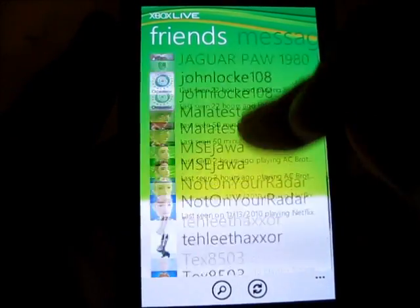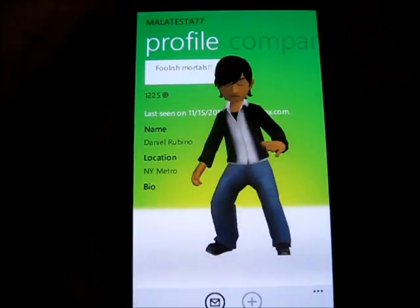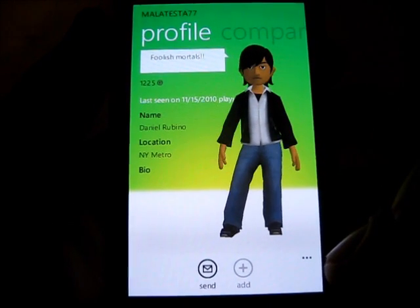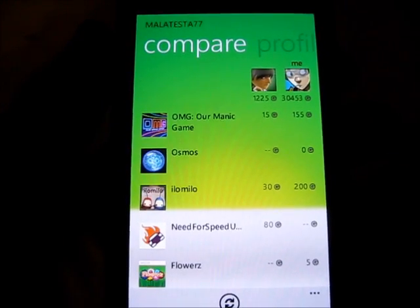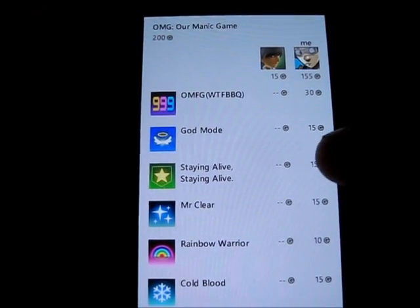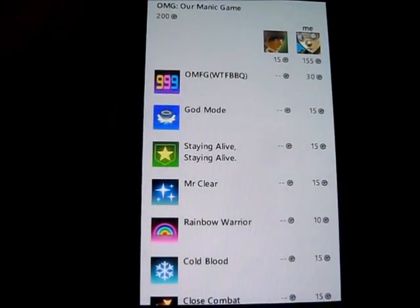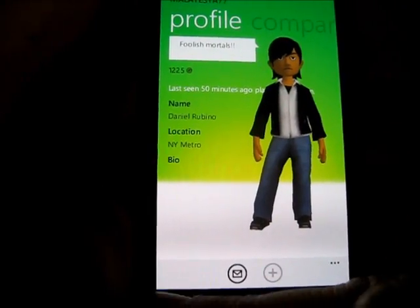I'll show you a pretty cool thing. I'll actually load Dan's profile. You can see his profile, you can see what he's been up to. You can send him a message. And you can scroll over — this is the cool part. You can compare your achievements depending on which games you've been playing. Dan's been playing a little bit of OMG; I've been playing it a lot more. Osmos I just got the other day because it was a deal. I've gotten a couple more achievements than Dan in OMG, but he's got a lot more than me in Need for Speed. It's just a way of seeing what your friends are up to and what kind of catching up you have to do if you guys are competitively playing.